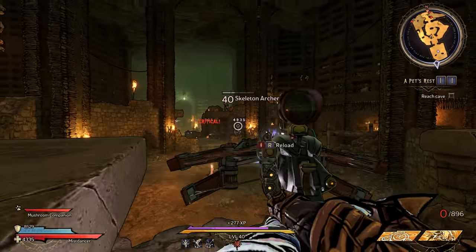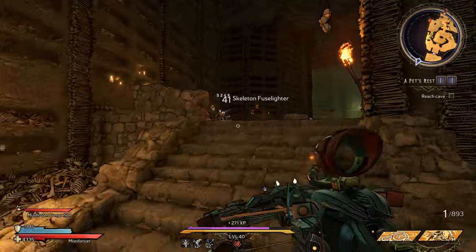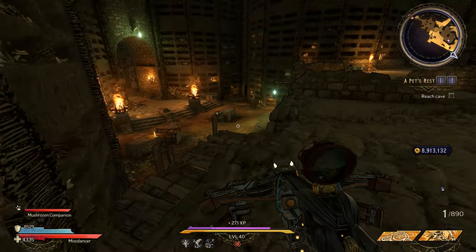G'day everyone. So I'm playing Tiny Tina's Wonderlands and I'm thinking I'm doing pretty okay at the moment. I've got this handgun that if I can aim properly and get critical hits I can one-shot enemies. But when I come across bosses I'm just struggling to take them down quick enough.